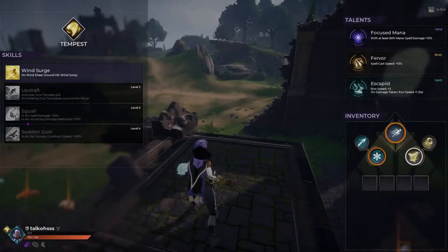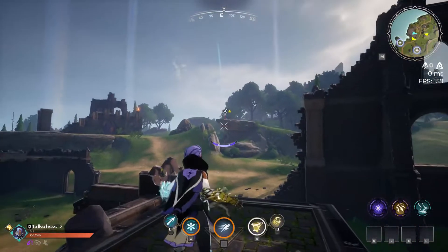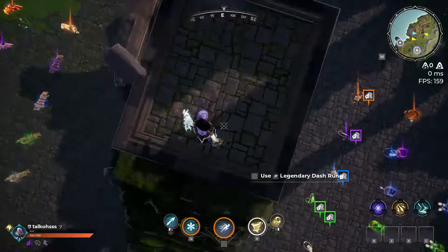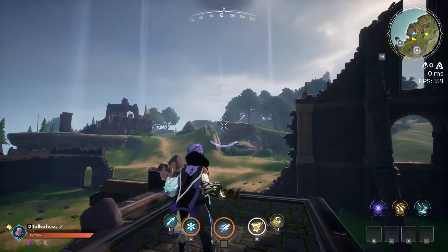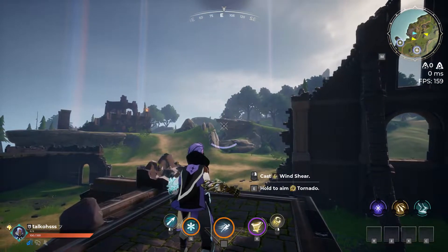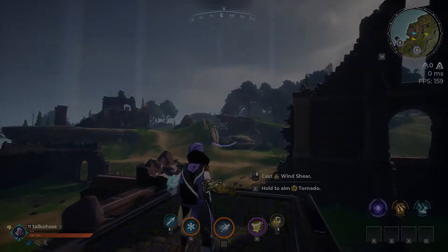The last fun fact is that if you have an epic amulet and a common wind gauntlet, you can do two windshears on the ground and still proc focused mana. This gets reduced once you get an epic wind gauntlet — then you can have a rare amulet and still get focused mana off with two wind jumps.